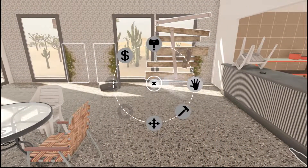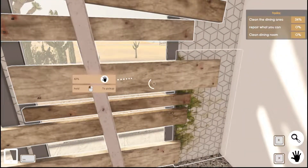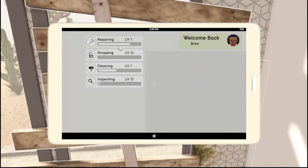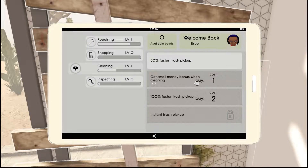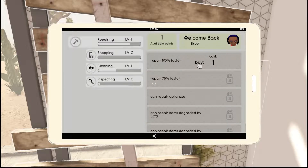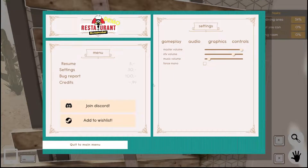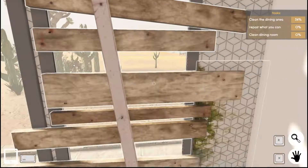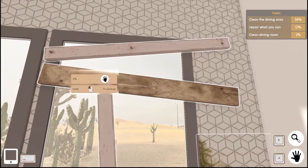I check the skill menu again and decide to put a point into repairing since that's what we're doing right now. I keep accidentally hitting Escape when I don't need to. The task is to clean the area, repair what I can, and then clean the dining room.